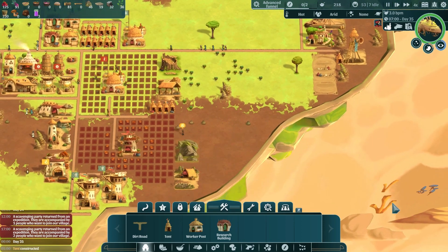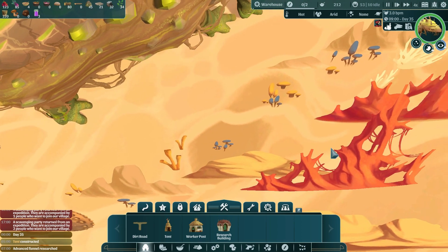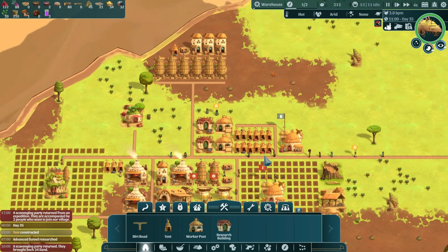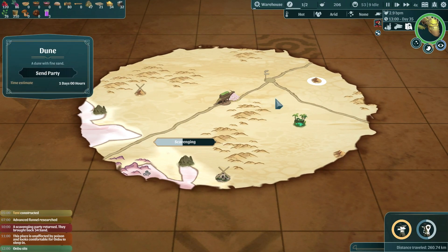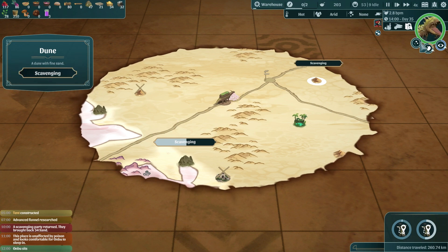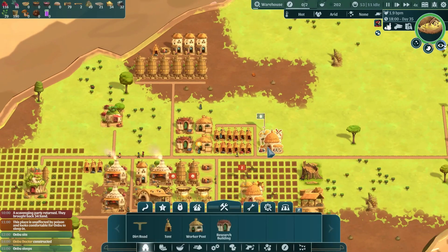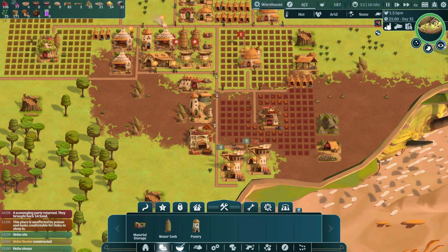This bottom-right of the screen reminds me a lot of the 2D Paper Mario world — interesting! We got Sam from our scavenger party. Let's get them scouting more goodies. Ambu's going to sleep soon — looks like he did it all himself. He should have moved up more to get more sleeping space. Maybe he just wanted a pillow.